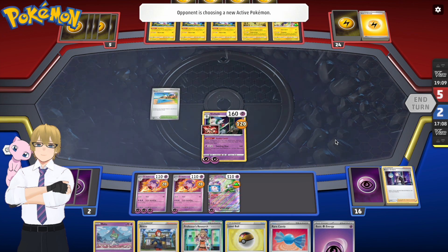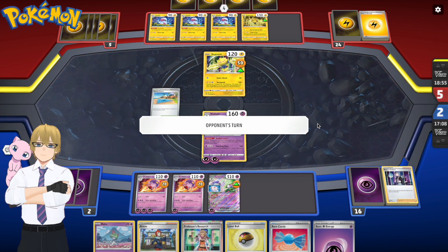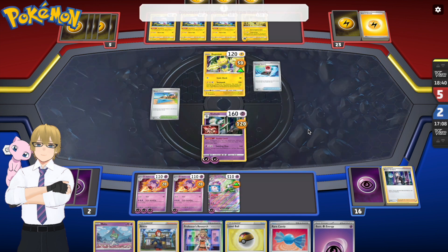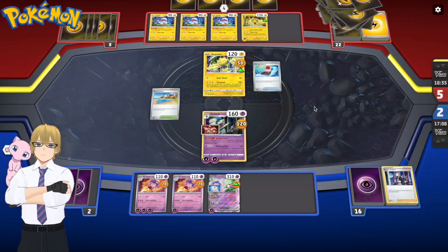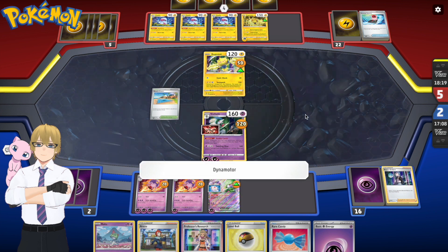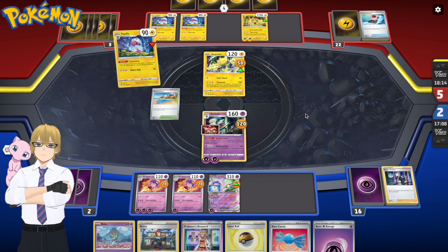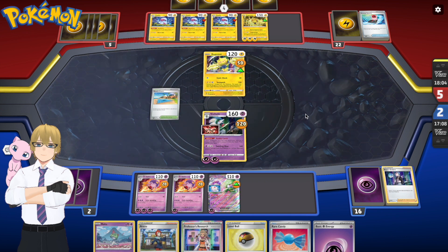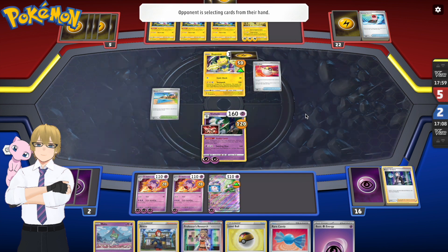That Level Ball isn't going to help much at this point. I'm already at the end of my engine — it's either I'm winning right now or if he gets some answer, there's no way I can come back. It's his turn. He plays down an Energy card onto his Regieleki on the bench — and I think he misplayed here. He told me he was so angry because he actually wanted to place that Energy on his active Regieleki so he could retreat it. But in the online game you can't take it back, so that's unfortunate. He has to work with what he did.